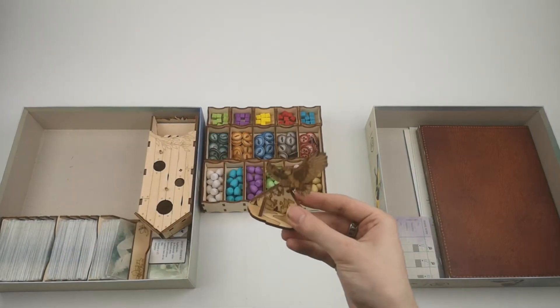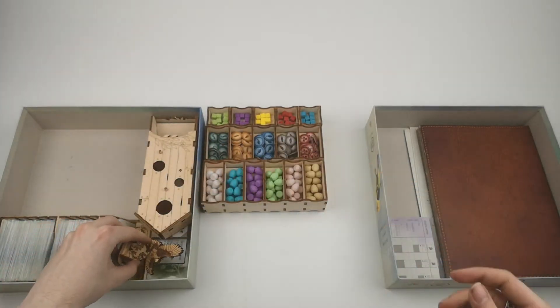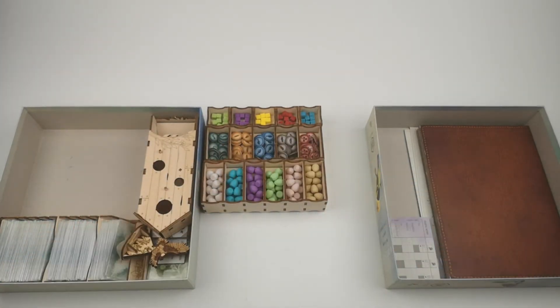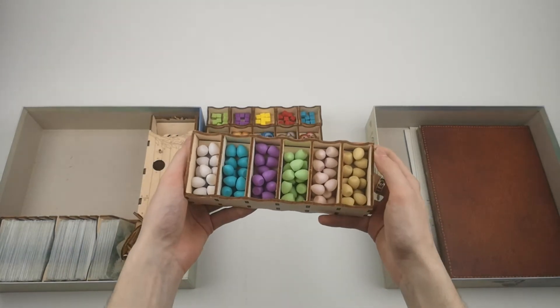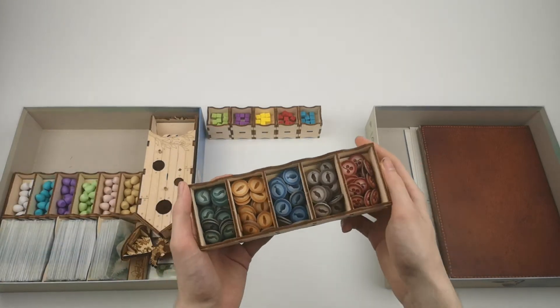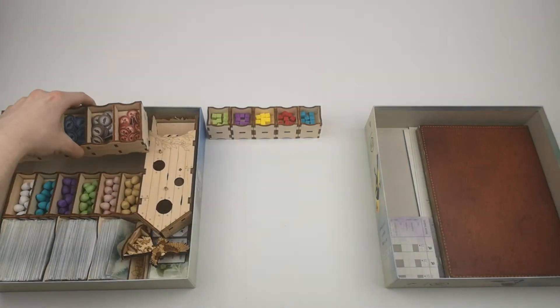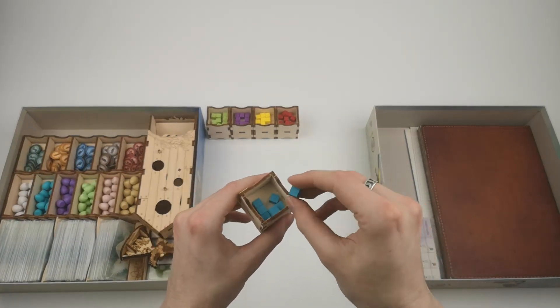You first place a token, just as a small addition. A tray for all the eggs, including the ones from the expansion. A tray for all the food tokens. Five trays for each corresponding player color.